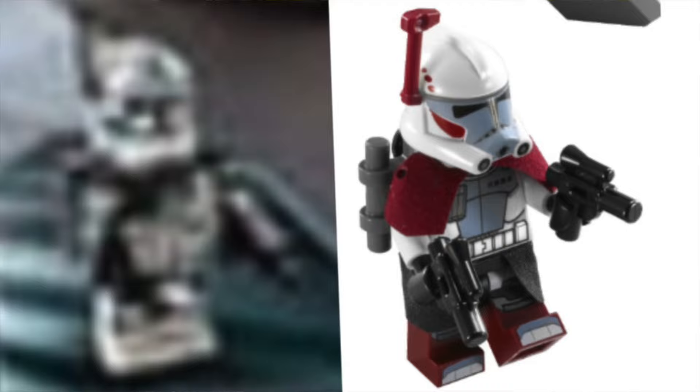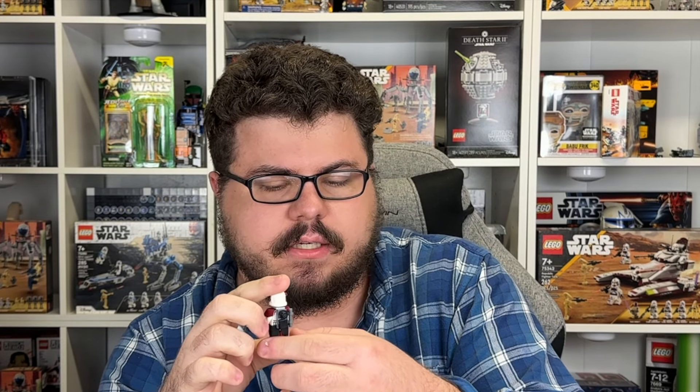Moving on to the minifigures — we have Arc Trooper Fives. There's one big thing I'm seeing here. The picture is just blurry enough you can't tell for sure, but it lines up with the leaked images we've had for a week or two from the Mexico factory. The rangefinder initially didn't come on him. It looks like there's a backpack — let me know if you think he has one. There's part of it getting covered by the pauldron. I have the 2012 Arc Trooper here that had a little four-piece backpack — a bracket, a 1x2 handlebar piece, a 1x1 tile, and a stud — and I'm seeing the same bar pieces sticking out from the back of Fives.